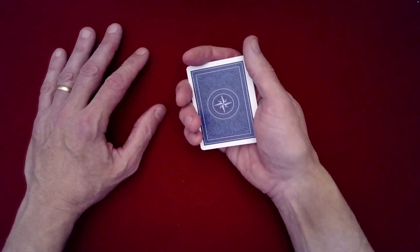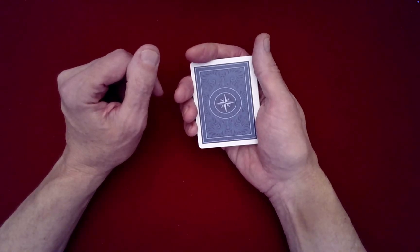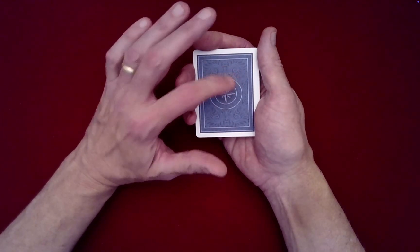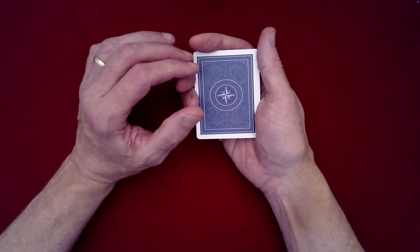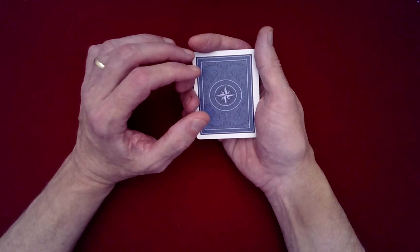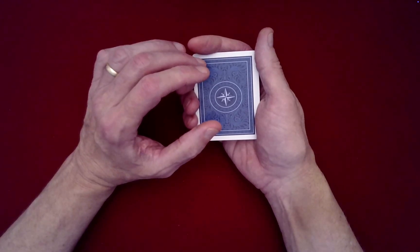Now you tell the spectator that after years of training your fingers and the sensitivity of your fingers to distinguish red ink from black ink, you're going to take this packet behind your back and separate out the red cards from the black cards. You truly can do all of this with the cards behind your back. If I were to do that now, you won't see what I'm doing, so you'll have to pretend you're looking behind my back as I'm supposedly feeling and distinguishing between red and black cards.